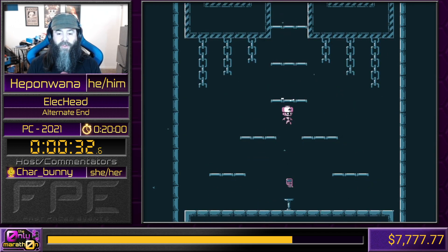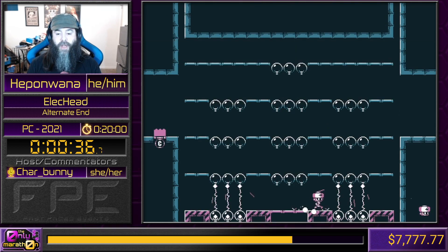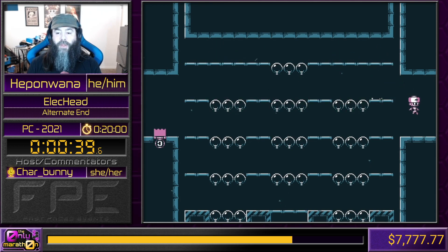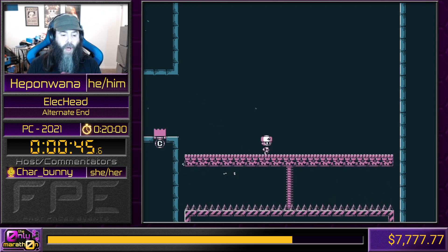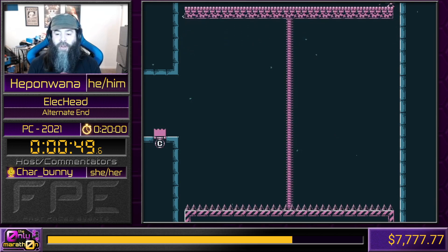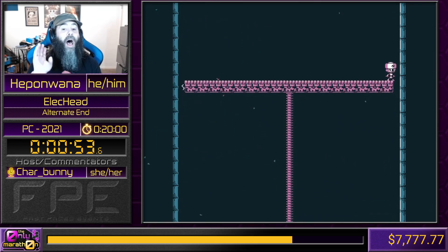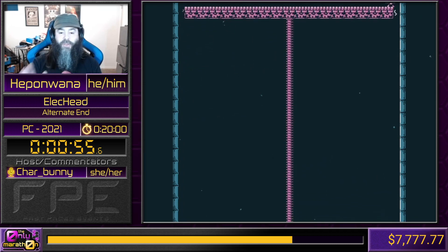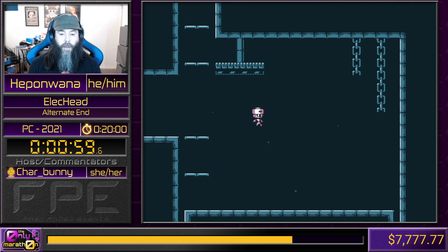These traps, for example, will light up when I hit them with electricity. You'll notice I just grabbed a collectible. During this run - Alternate End - we want to collect 20 collectibles out of plenty. It is not 100%. In 100% you also collect color palette changes, of which the game starts you with three different color palettes. I love the pink and blue - it is trans pride colors. I love that. Seems very appropriate.